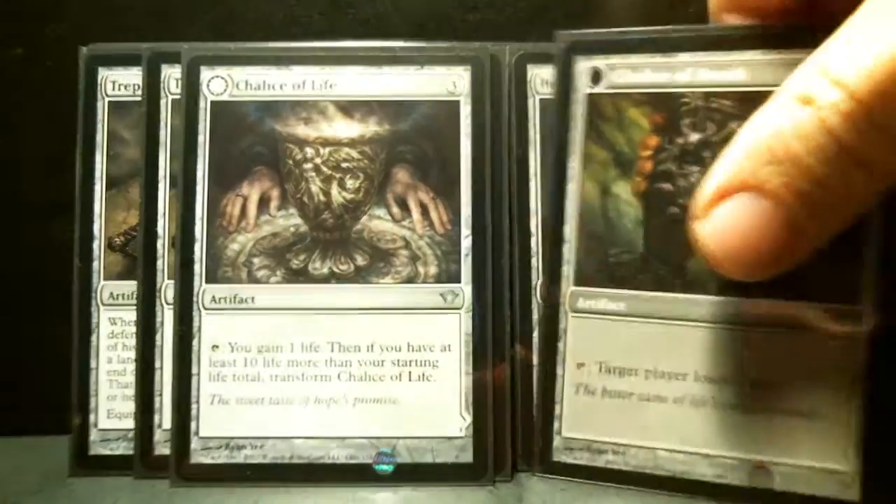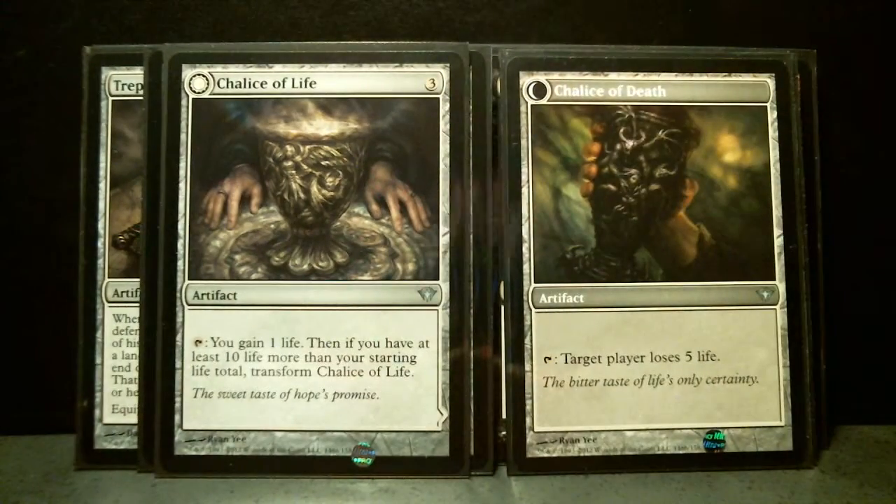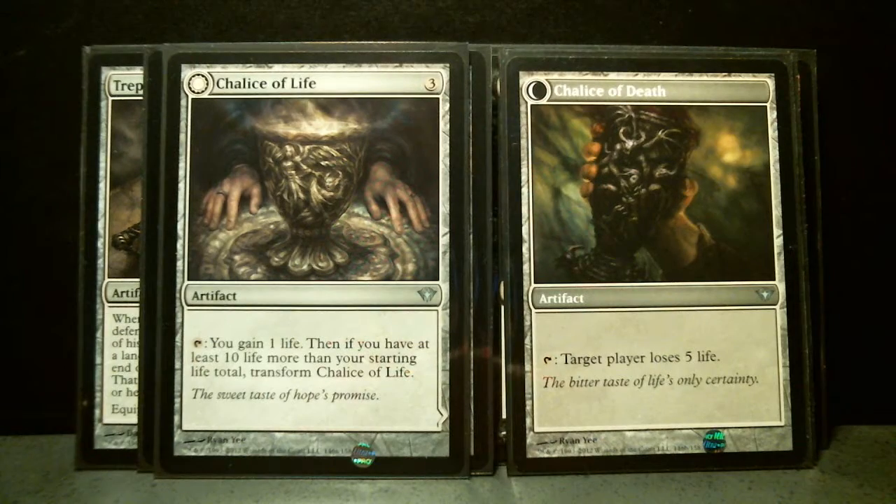Then I also have Chalice of Life, which on the back is Chalice of Death. It just sits there and gains you one life. And then if you get to the point where you've got 10 more life than what you started with — which in standard would be 30 — you can flip it and start dropping your opponent by 5.